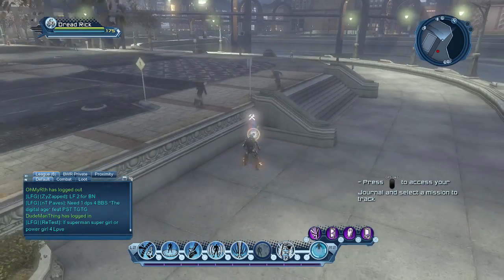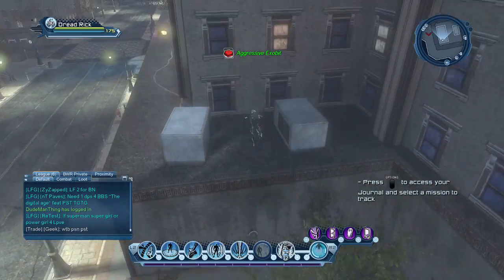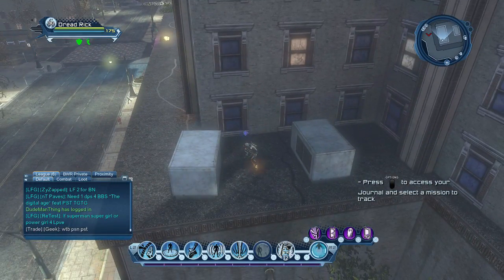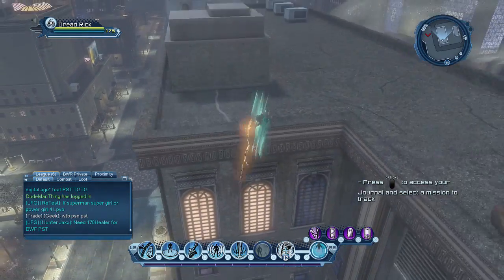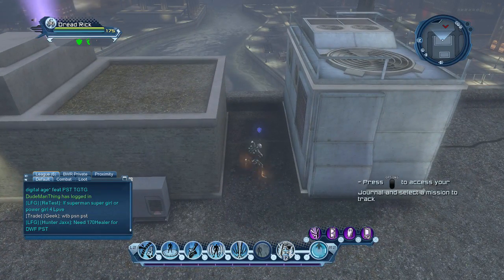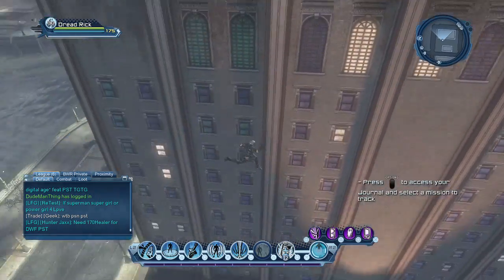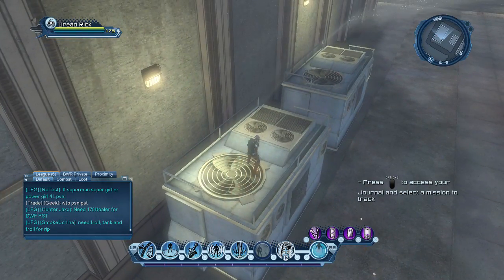From here you want to go west to the west building. Then on this ledge — on the north ledge — in between these two vents, you'll find another spawn point. Then you want to go south of that. In between this AC and the building, you'll find another spawn point. Now go west of that to the bottom — in front of this vent you'll see another spawn point.